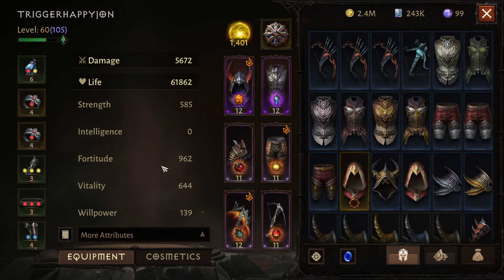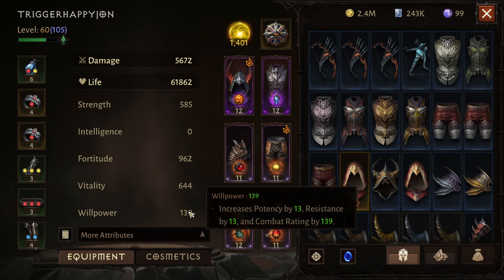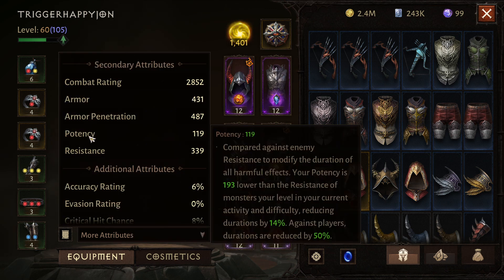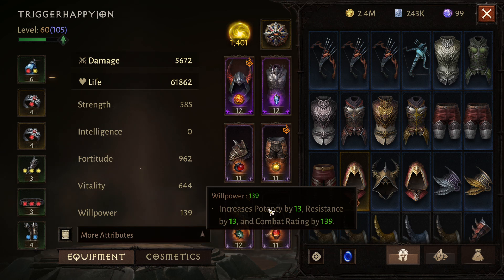Willpower is one you use for potency and resistance. Potency is what you need to actually land debuffs and CC. It's compared against enemy resistance to modify the duration of all harmful effects. If your potency is lower than the monster's resistance, the duration is actually reduced. For example, my potency isn't high enough to extend dot damage duration as a Demon Hunter. Resistance is the counterbalance — it helps you avoid getting CC'd or having debuffs placed on you.